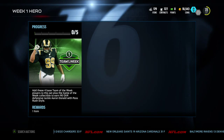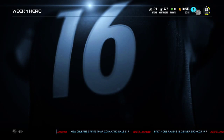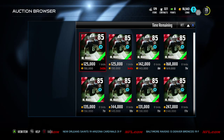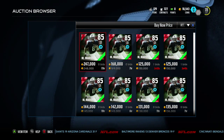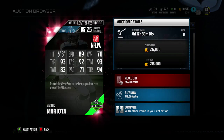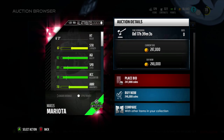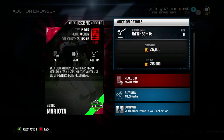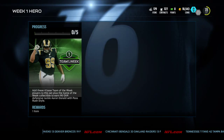Now we'll go to the Week 1 Hero. It looks like he is a 90 overall defensive tackle Aaron Donald with pass rush style. To get that, you need the 85 overall Marcus Mariota. This is probably going to be a very popular card — 136k right now. 85 overall short run style, 6'3", 89 speed, 93 throw power, 93 accuracy short, 93 medium, 94 throw on the run. He had an insane game — four touchdowns in his first NFL start. He just went off against Jameis Winston and the Buccaneers.